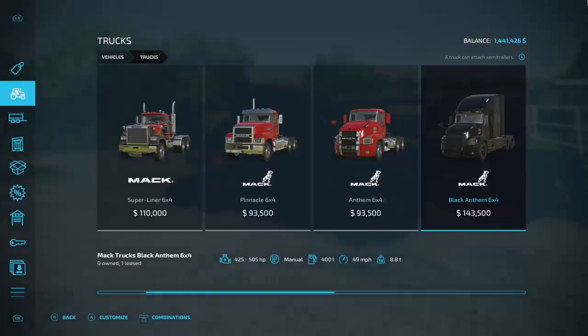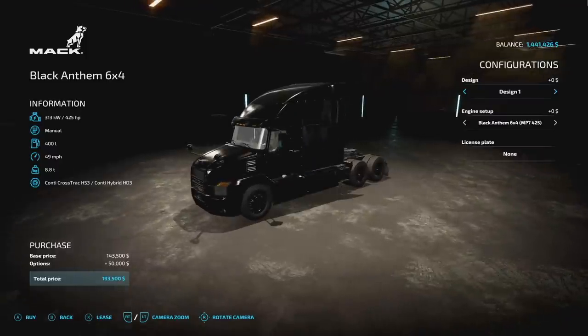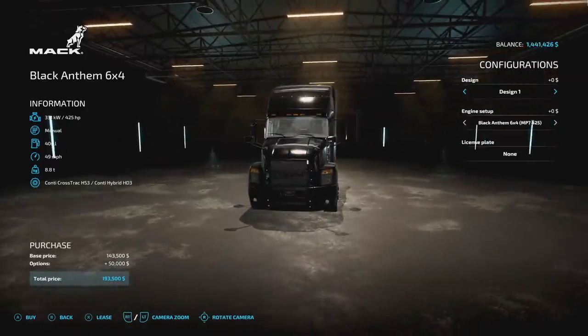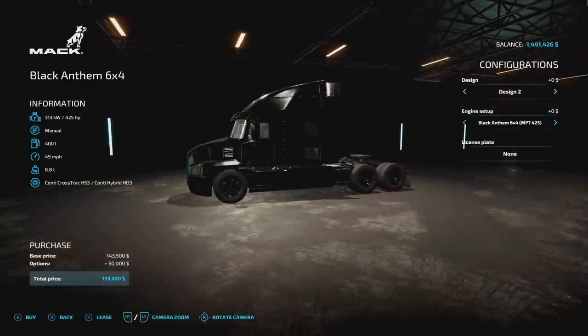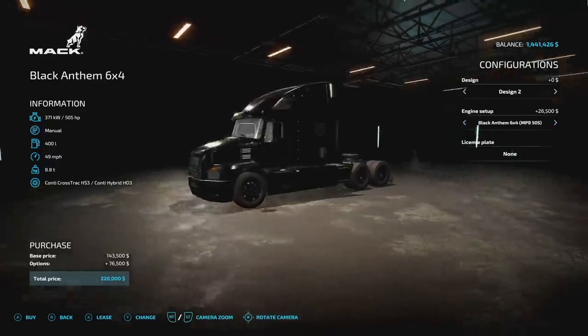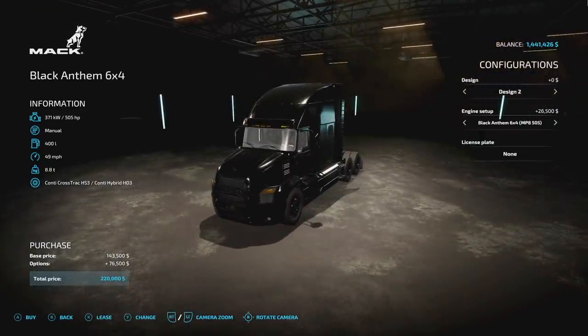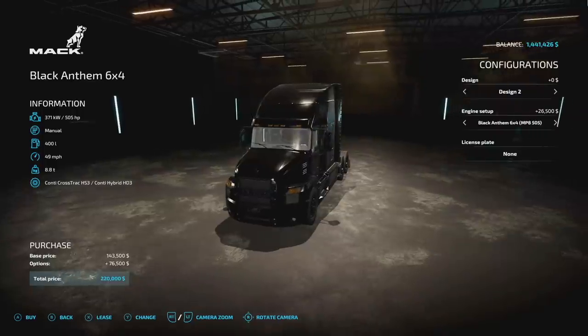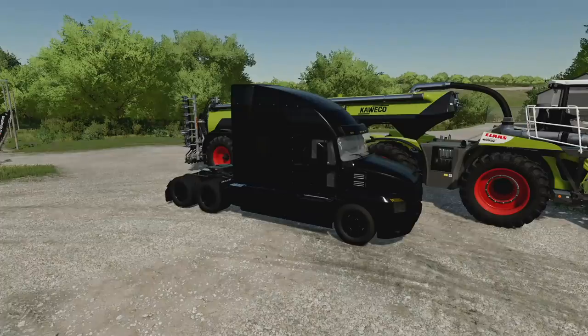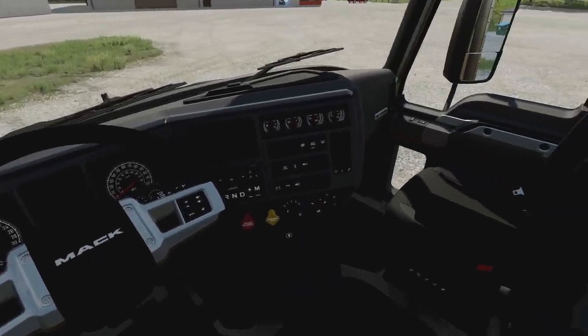The Mack Black Anthem has a couple of different designs — Design 1 and Design 2 — which will include or remove the front lights and mirrors. There are three engine options: the MP7 at 425 horsepower, 455 horsepower, and the 505 as well, with the top engine adding about $26,000. It comes with a manual transmission, 400 liters of fuel, 49 miles per hour max speed — you can push it to about 51 mph — and it weighs 8.8 tons.